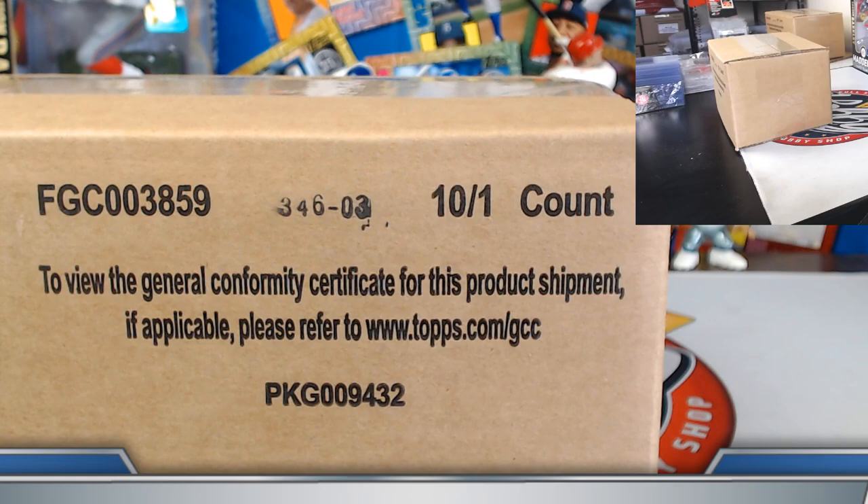Welcome everyone to the 2019 Bowman Draft Sapphire two-case, 20-box player break. This break is for eBay auctions that ended Saturday night, May 9th — we appreciate everyone taking care of those invoices. We'll do both cases back to back and then cover a recap on the sapphire parallels at the very end.